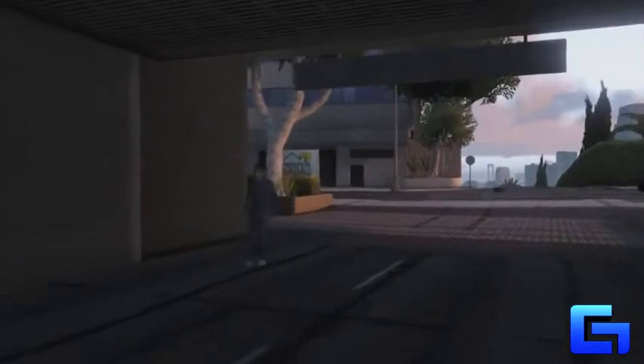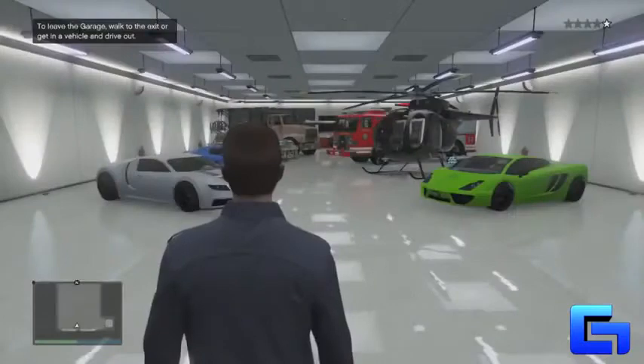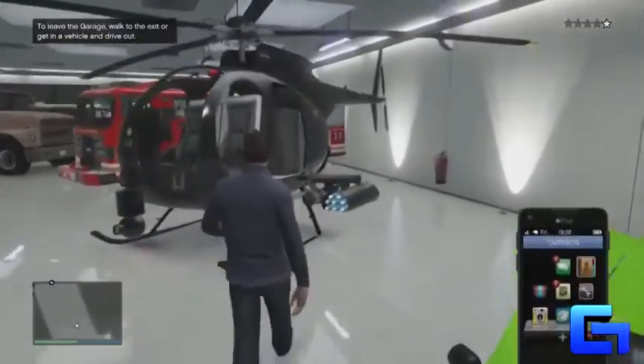Go inside of your garage and then go up to the vehicle that you want to add insurance to. This isn't really useful for any vehicles that aren't glitched out, like the buzzard, because obviously you can't take those to Los Santos Customs.